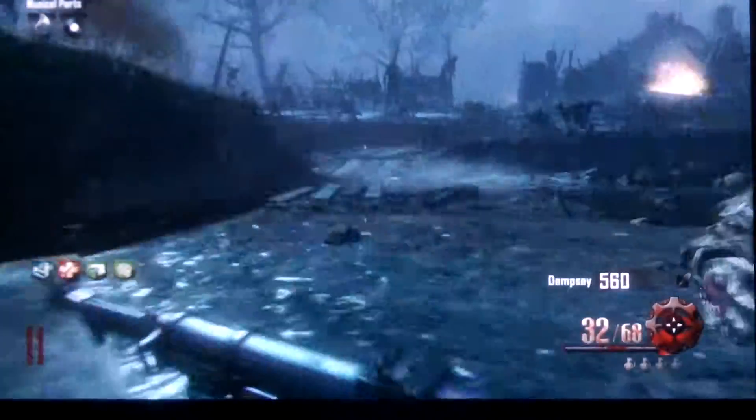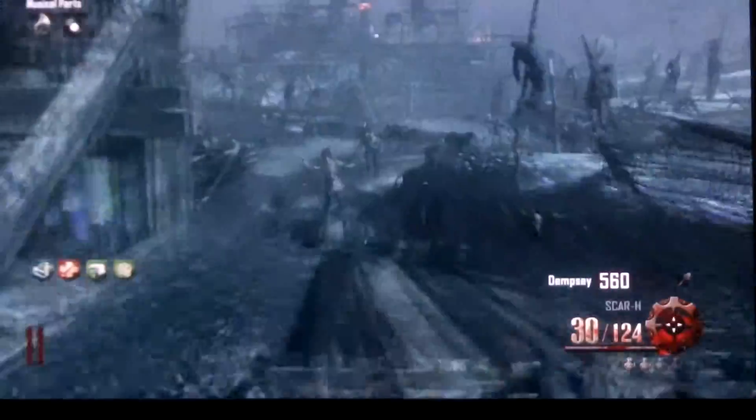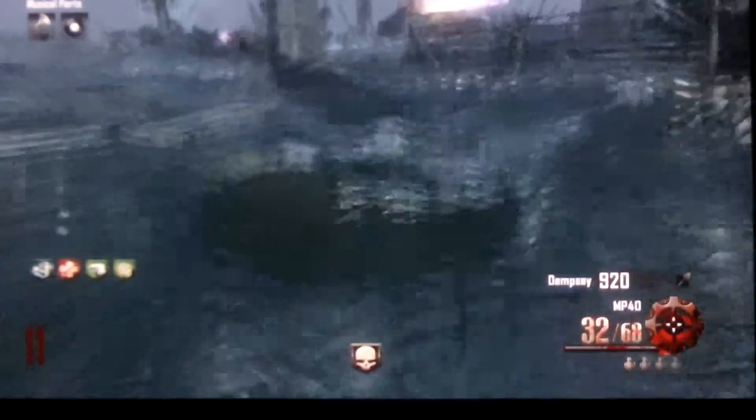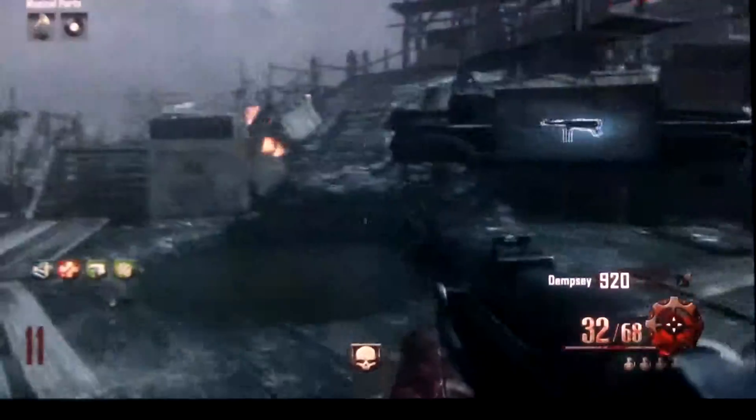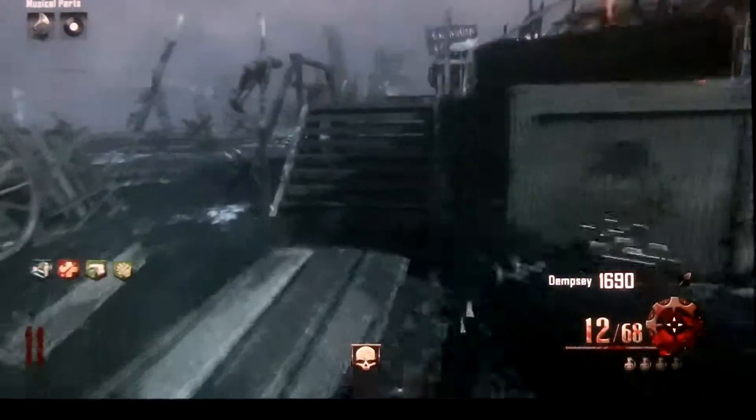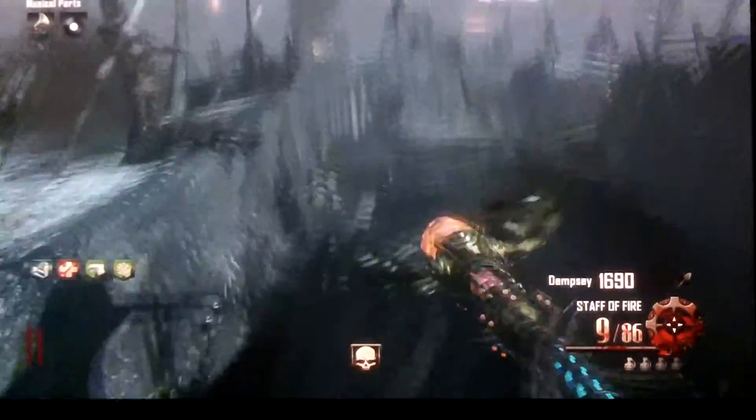Hey guys, Zilla here. This is part two to the video that you just watched. So a couple of things have just changed. I previously used the box over and over again until I got the Scar H and all this other stuff. Then I had enough to go get mule kicked, and once I got mule kicked, I went into the crazy place and I built the staff. And that's where I am right now.